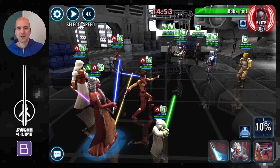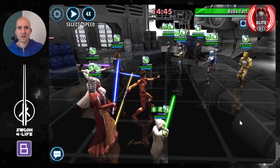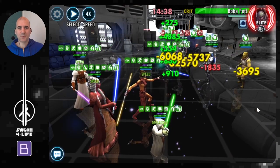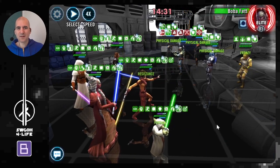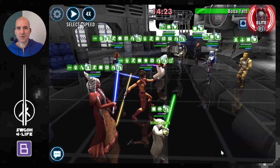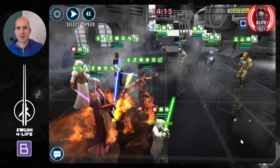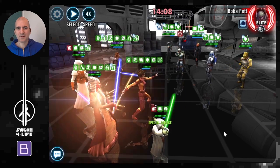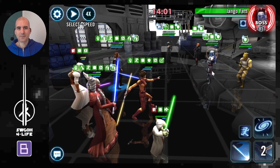Here we go again — not able to outrun Jango, he's very very fast. Doesn't really matter though, because we can just use Shaak Ti's ability to cleanse all this stuff off so we can gain bonus turn meter. Let's mark Boba to begin with and go spread those buffs. As you can see with Jedi you've got so many sources of offense up — Yoda keeps spreading it — so you don't really have to pay attention to the offense-up feat, you just go about your business taking out these bounty hunters one by one. There we go, Boba number one out already.